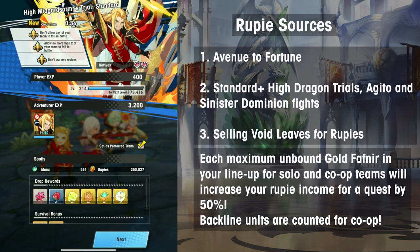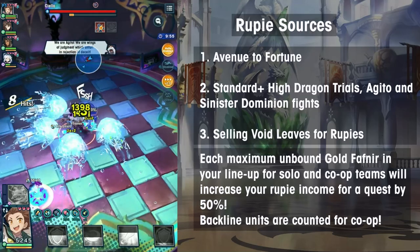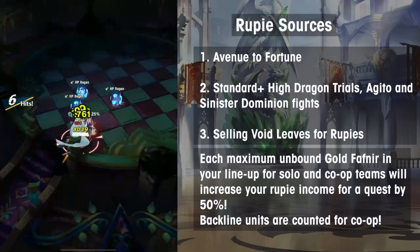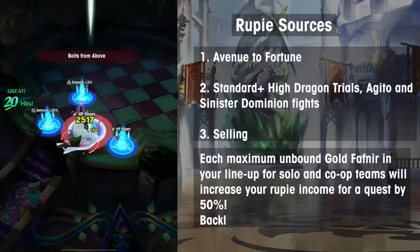Let's go over Boss Trials — those are the High Dragon, Agito, and Sinister Dominion fights. The standard difficulties of these fights have a base Rupee rate of 100,000 Rupees per clear. This doesn't increase with difficulty, so the standard versions of the fights are the most efficient Rupee farm when it comes to stamina spent per Rupee.